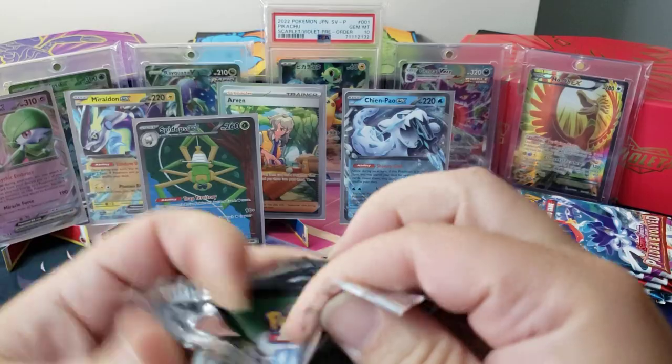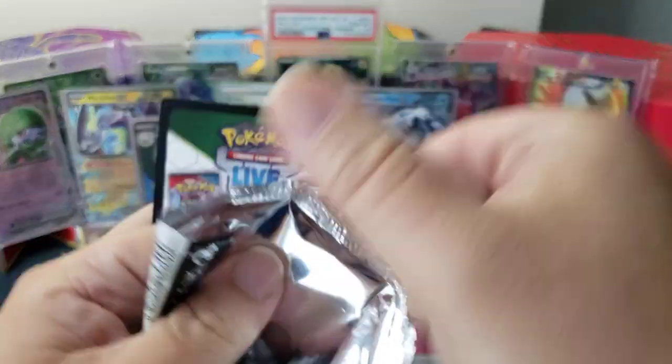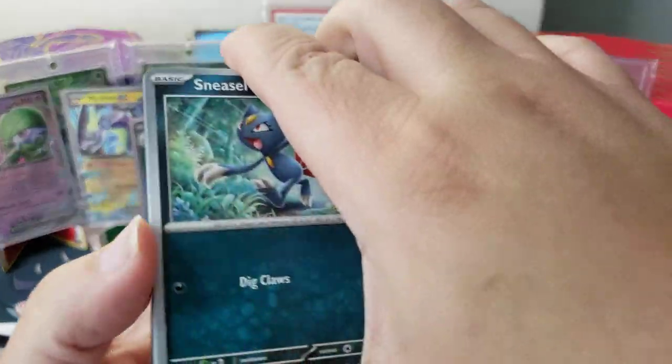Trap Territory — your opponent's active Pokémon's retreat cost is one more. That's so cool. And this Toedscruel card — the illustration goes with the Spidops, because homeboy is right there. We also got the Chien-Pao EX from the Paldea Evolved packs — what the heck, that's so great!